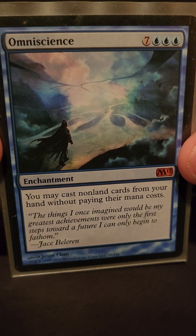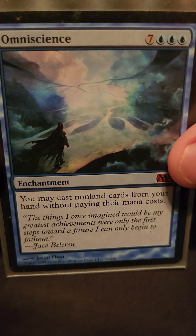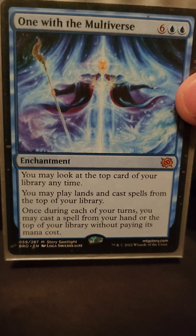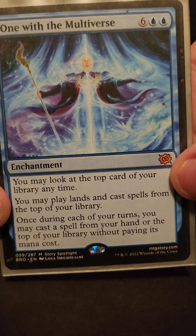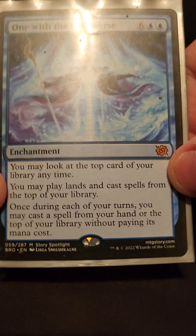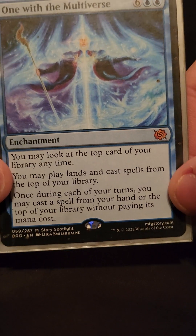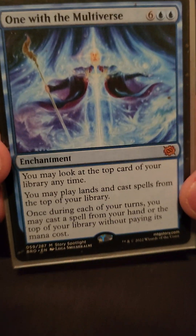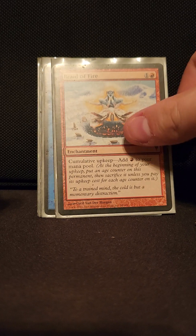Omniscience — suspend this bad boy, Clock Spinning it out by turn four, you're good, you don't have to worry about anything. I haven't gotten to play a whole lot with One with the Multiverse just because it's new. Being able to look at the top card of your library isn't a big deal, playing lands off the top isn't huge either, but being able to cast one creature card a turn with the amount of gigantic creatures in here — this could pop off. We'll play it a bit more and see.